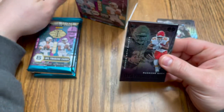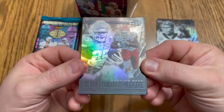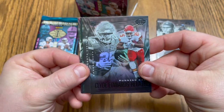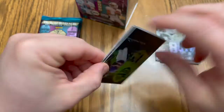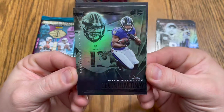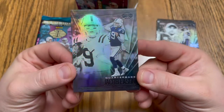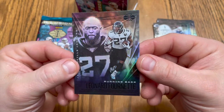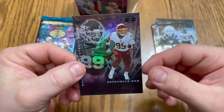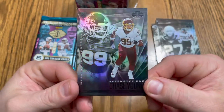That card is looking pretty nice — a Clyde Edwards-Helaire, very nice card. Trading touches with Le'Veon Bell, we'll see if they potentially go to the Super Bowl. Kirk Cousins — you like that. Devin Duvernay rookie card, Jacob Eason, very nice looking card. Leonard Fournette — wrong team, but still a very nice card. Chase Young — there we go, rookie card, beast of a defensive end, absolute beast.